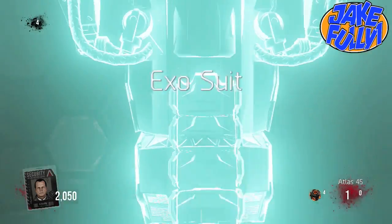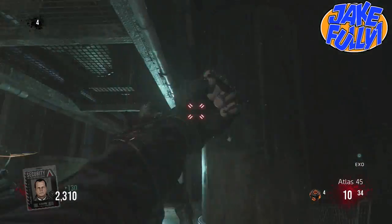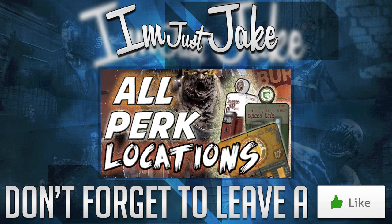Like I said, you only have to open two doors. It's easier than the first map Outbreak. Anyways, guys, I hope you enjoyed the video. If you did, make sure you guys leave a like. If you're new here, subscribe for more Infection exo-zombies content. And check out my last video showing you where all the perk locations are. I'll talk to you guys next time.